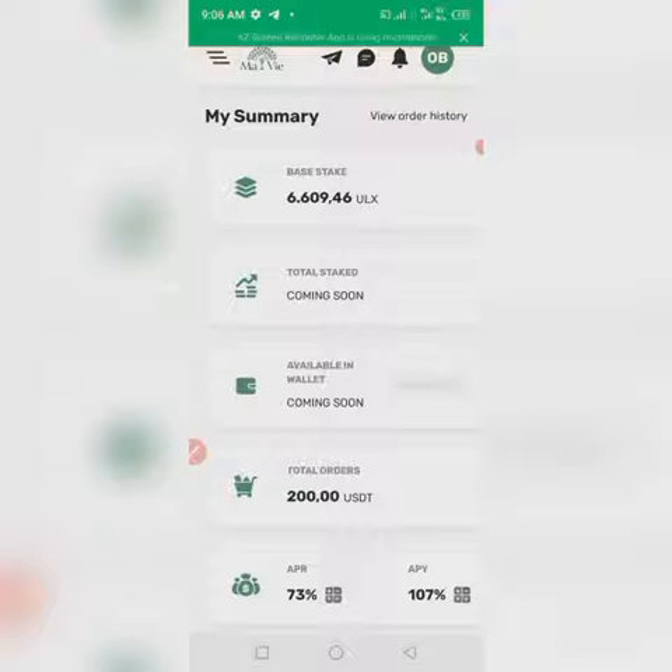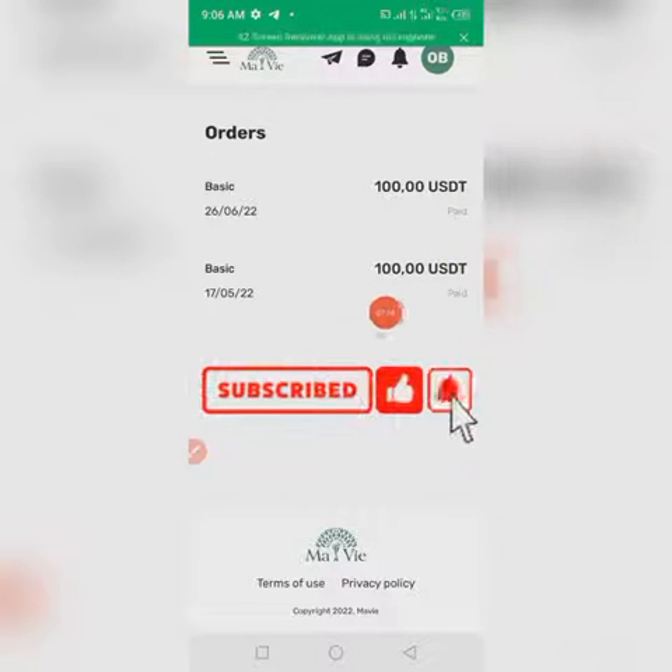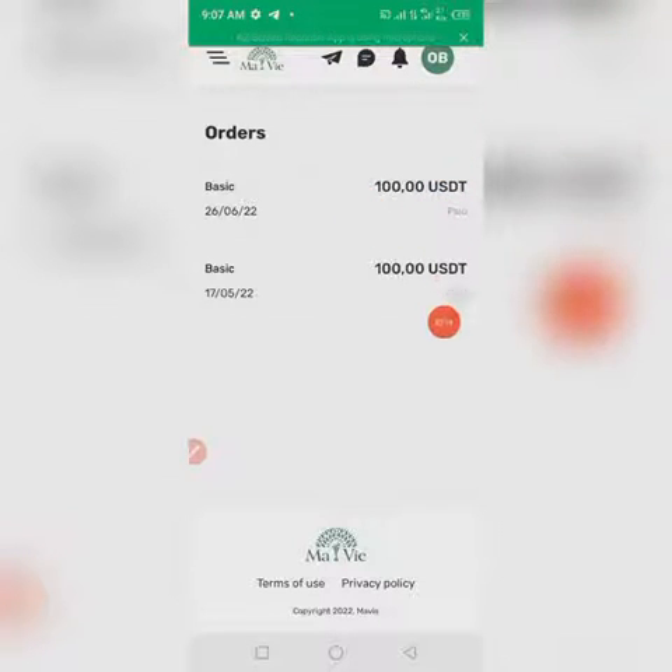Looking at the order history, my total order value is now 200 USD. In the next 25 hours this will reflect as 6,000 plus 6,000, totaling 12,000 ULS. Here is my previous staking, and here is the second one I just purchased. I'm doing this to leverage different bonuses and to have enough ULS coin in my wallet.